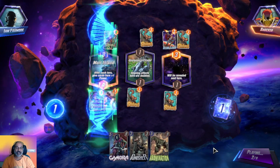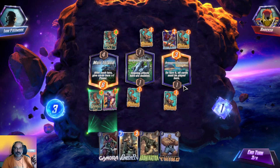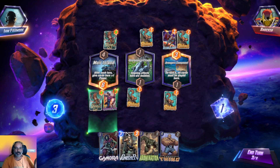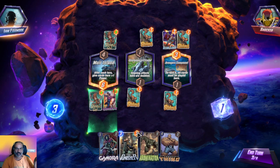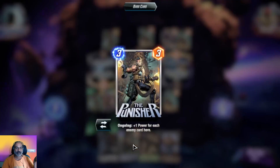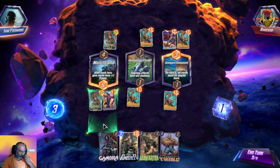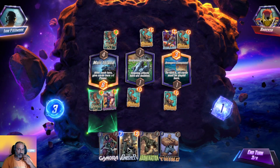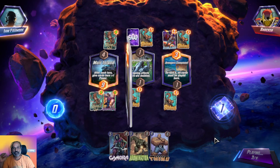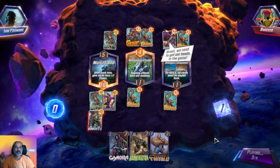Lucky that the opponent didn't play Star-Lord there — good chance for us. On turn five all cards must be played here. We need to fill this up as early as possible. Ongoing effects are doubled so we get six points for Punisher. We are losing three points for Hawkeye. Let us put here to make Hawkeye happy.